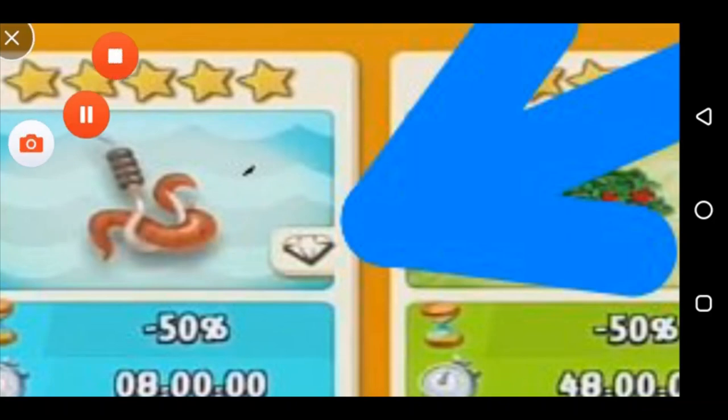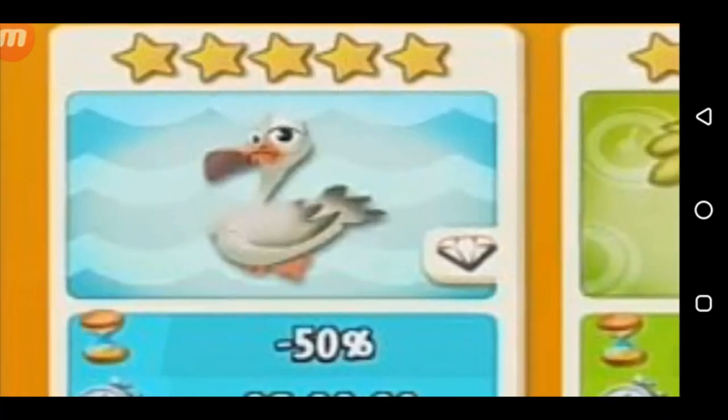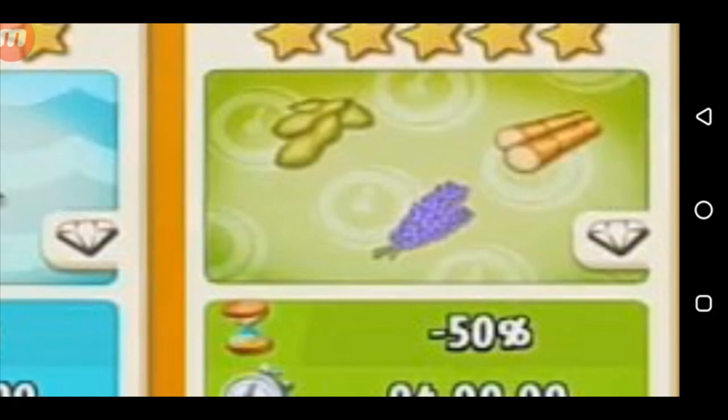Here's another booster — a minus 50% five-star fishing booster. Your fishing spots will recover in half the time they used to take. For example, the deep water spot used to take four hours, so with this booster it will take just two hours — great for derby tasks. There's also a sugarcane and soybean minus 50% booster. Sugar canes normally take 20 minutes; with this booster you can harvest in 10 minutes, complete derby tasks faster, get more sun points, and make more money. Boosters are always a plus in the game.